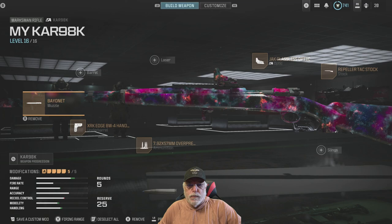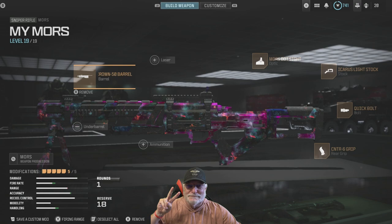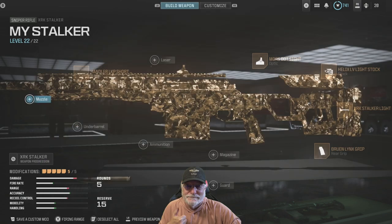Here's the configuration. The Kar98k — now I was considering flinch, so on a couple of them I gave up a little ADS to accept some flinch resistance. And there's the Stalker. You just saw the Moors. So let's get into some free-for-all and see how three-times snipe does.